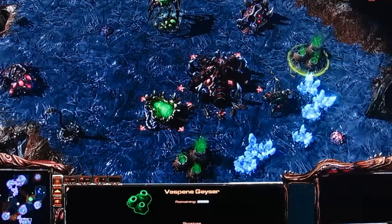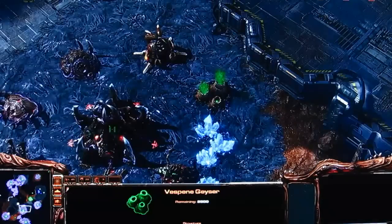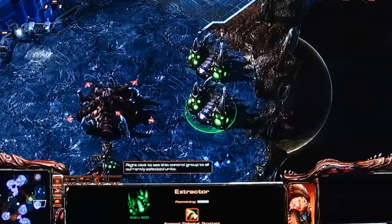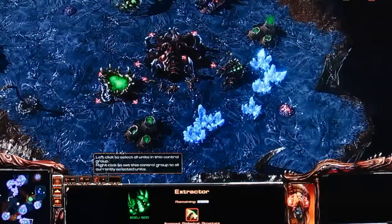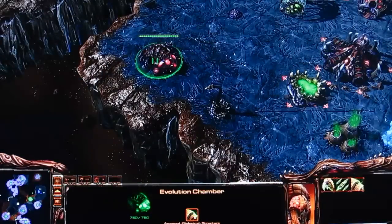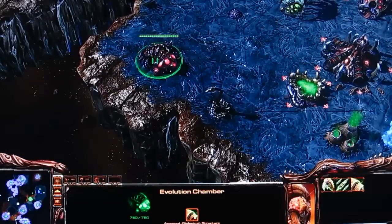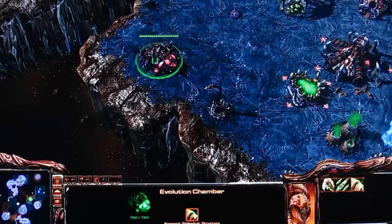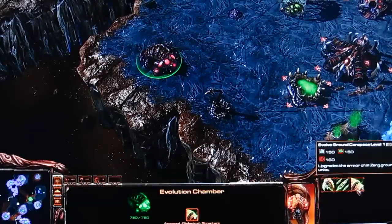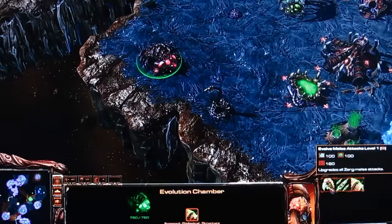And then of course there are the Vespene Geyser Extractors, which you can see right here. Nothing much to say about those. Next up is the Evolution Chamber. This is where the Zerg upgrade attack and defense upgrades for their ground units — just like StarCraft I. You've got your ground armor upgrade, and then your ranged attacks and melee attacks upgrades.